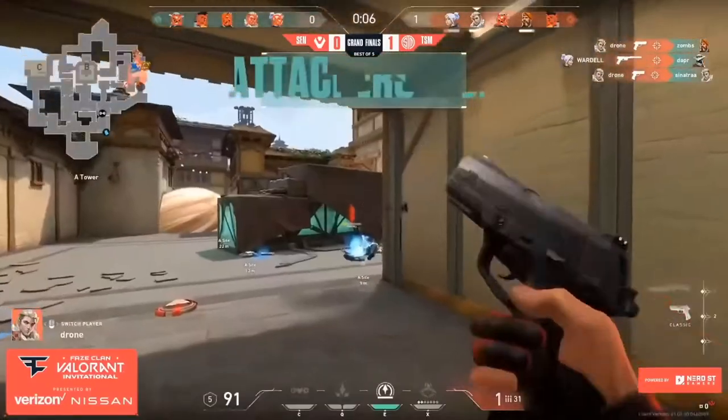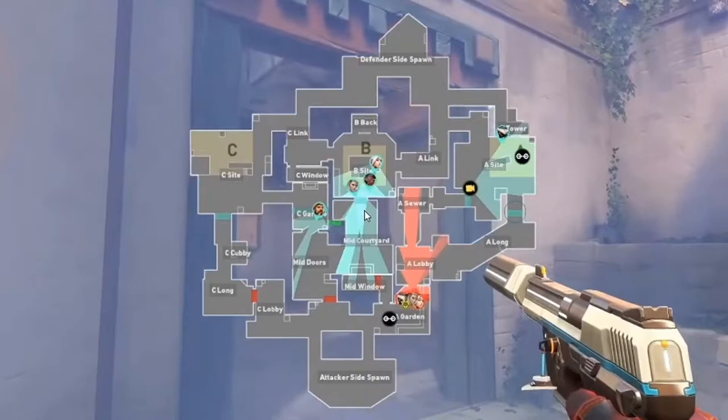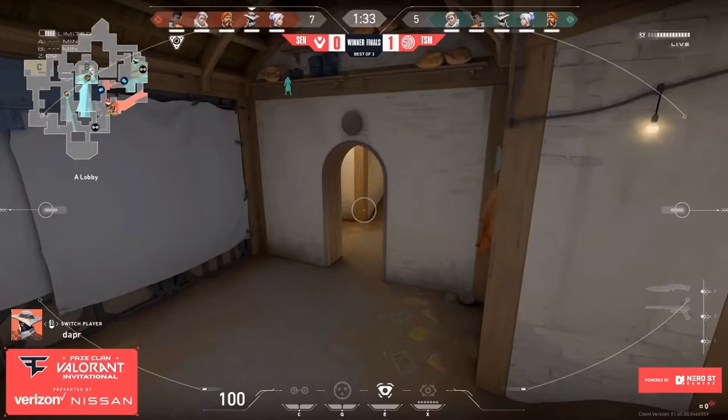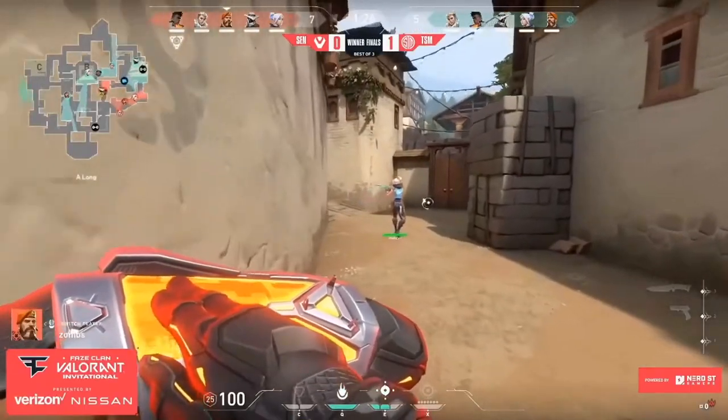Now to see how TSM wins defensive pistol rounds, we go back to the upper bracket finals against Sentinels on Haven. TSM employs the same strategy as Sentinels and takes a gamble by stacking A site — their Cypher holding A by himself, three people on B site, one guy in garage, nobody at C, and three to four people mid. This is a risky gamble especially for TSM because Sentinels has all five people working towards A — nobody lurking mid, grass, C, or long. They're fully committing to A.